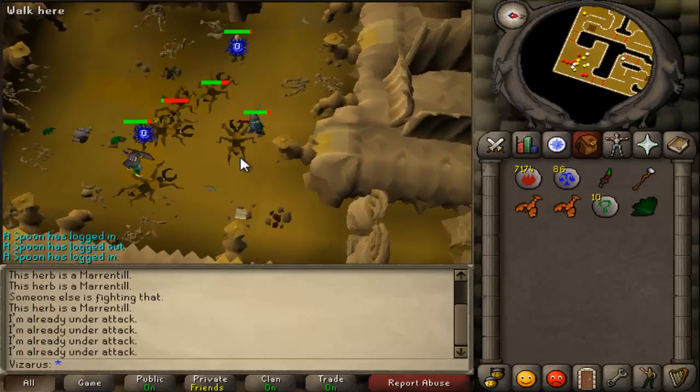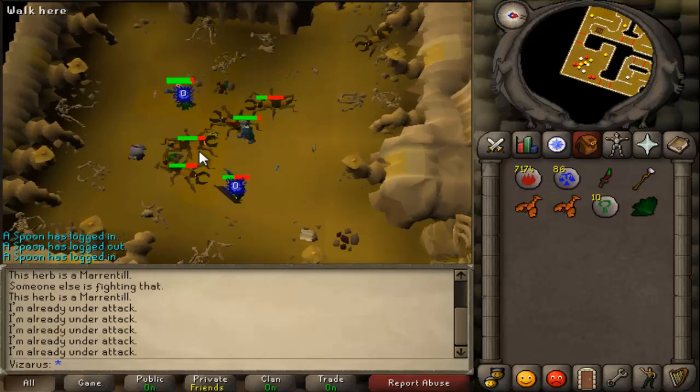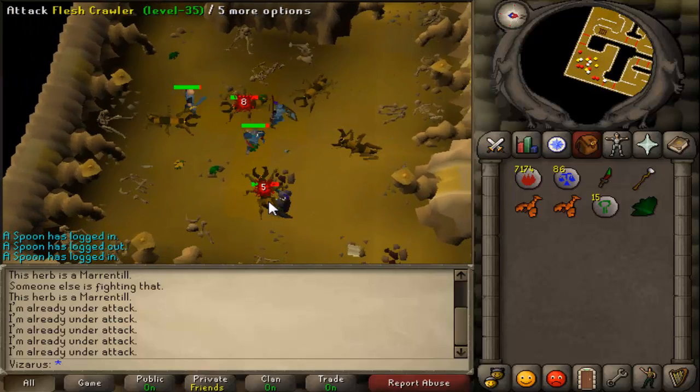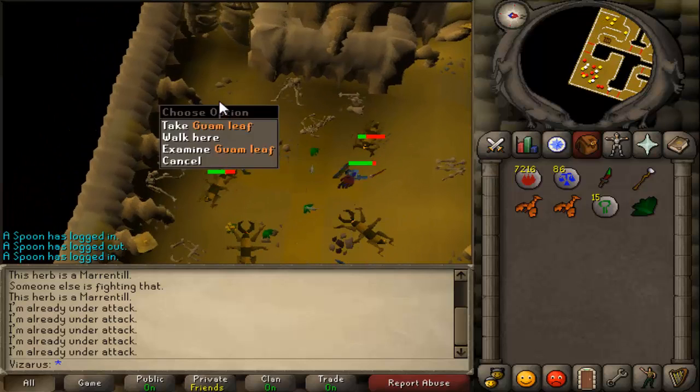Dust runes help for teleporting just because they're more convenient than having air and earth runes or something like that. They also drop fire runes — they drop a lot of those — so definitely pick those up. Even though they're not much money, they will definitely add up if you stay here for a while.